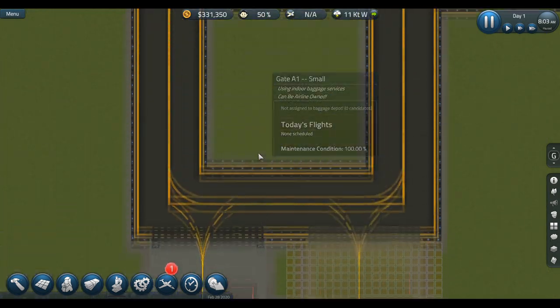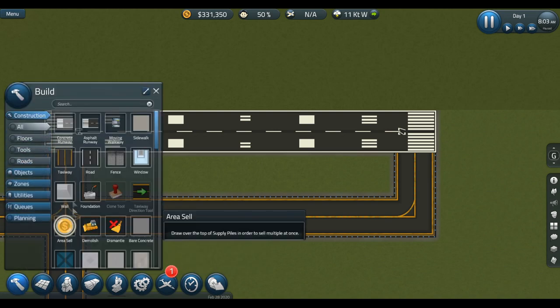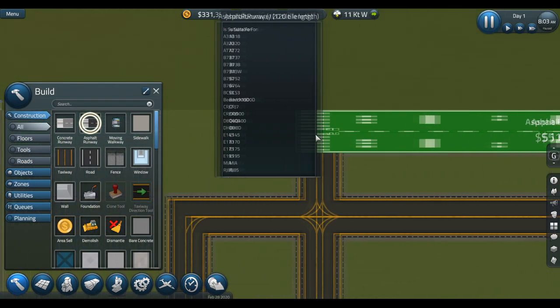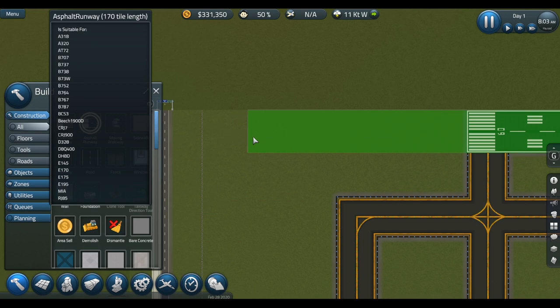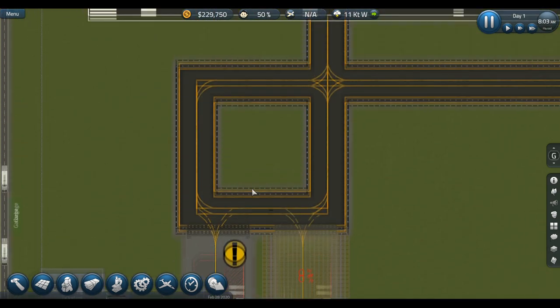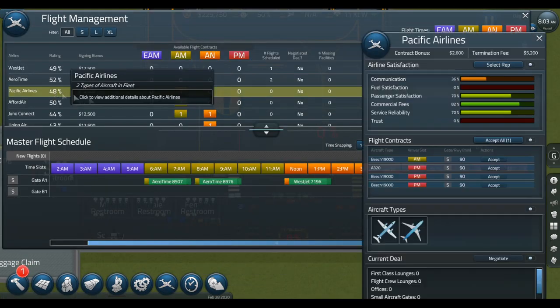Oh hold up, I do want to upgrade this thing as well — let's have it nice and big. There we go. This is urgent because I need planes to land on there. Let's see if we can get some more planes now.